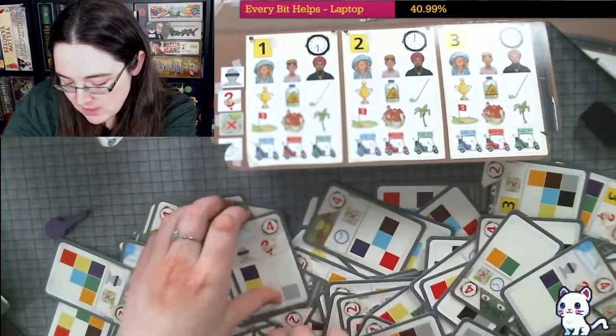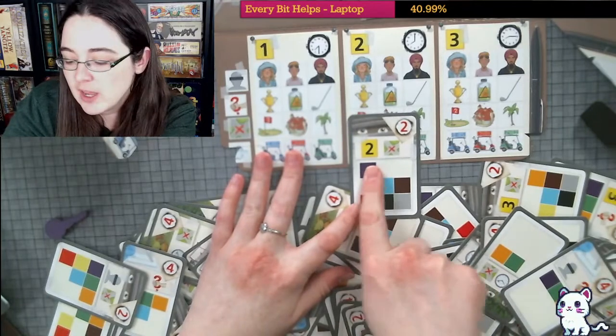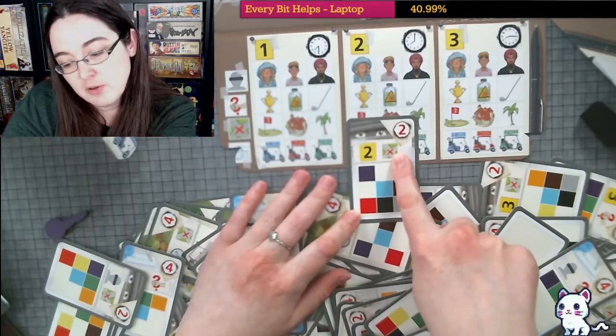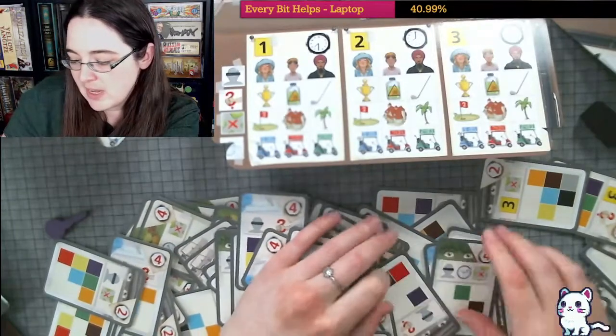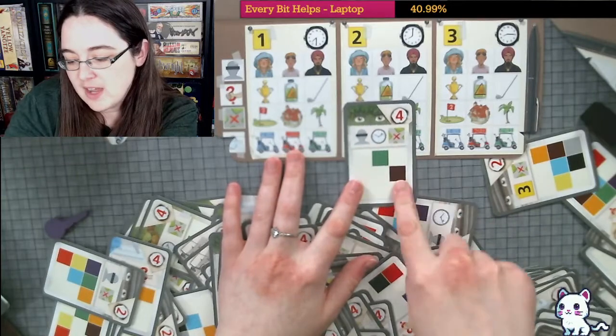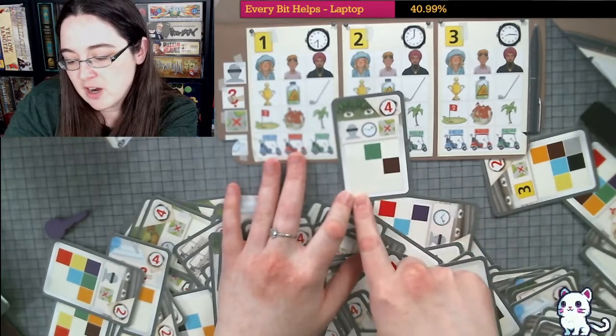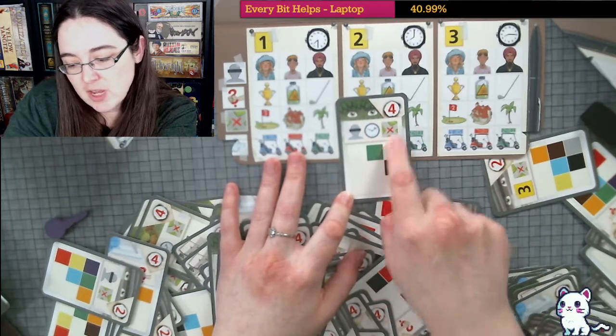For example this one will be on day two because it's a big two there and it will tell us about the location. All these cards are going to give us a little bit of a hint. So we don't have a purple on this card but it would tell us about the person, the time, and the location.